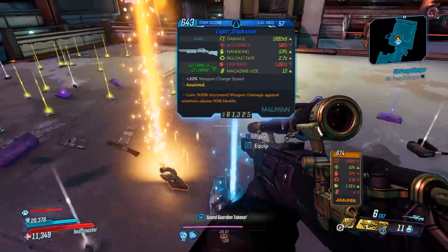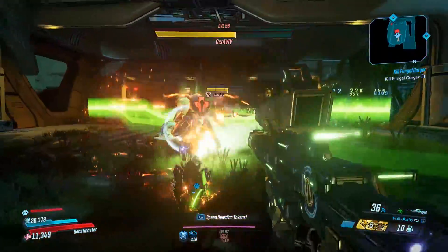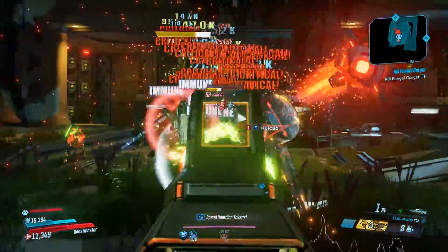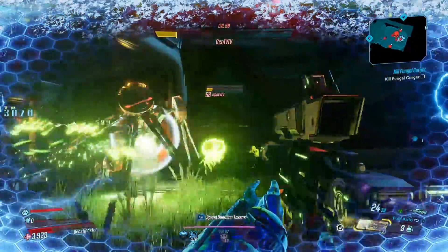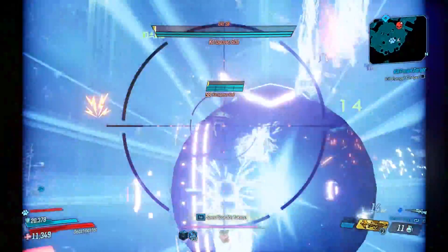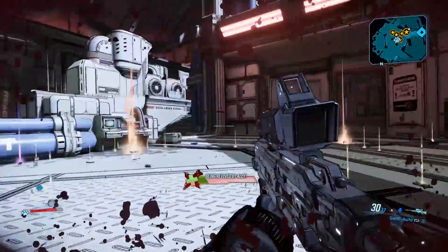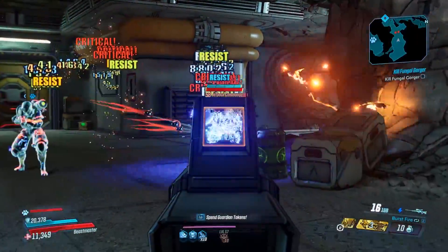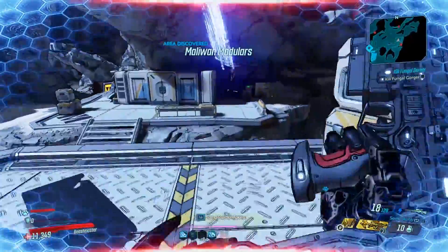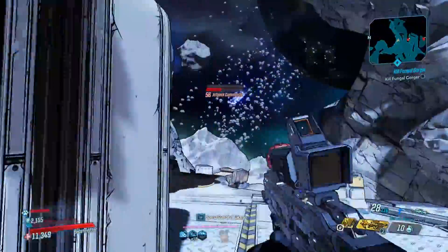So what does this weapon do? It fires a burst of 9 projectiles in the shape of a bird, and these projectiles slowly expand as they travel, which is very similar to how the Sandhawk worked in Borderlands 2 — except rather than being an SMG, in this game it's a sniper rifle manufactured by DAR. The weapon can come in multiple different elements and will also come with two different firing modes: full auto, burst fire, and semi-auto. The ones you'll mostly be using are either full auto or semi-auto.